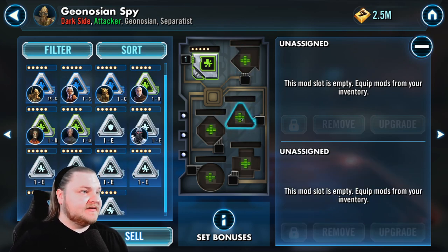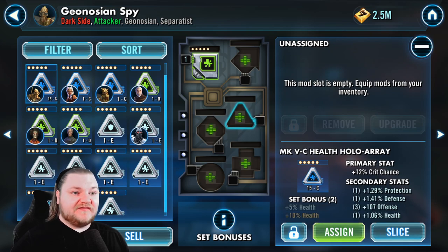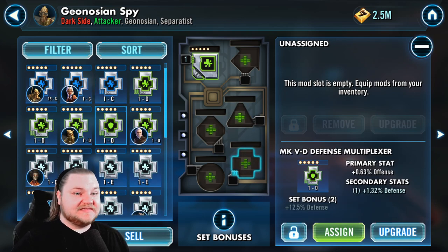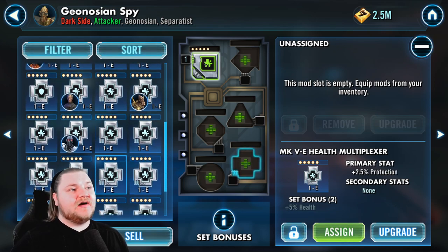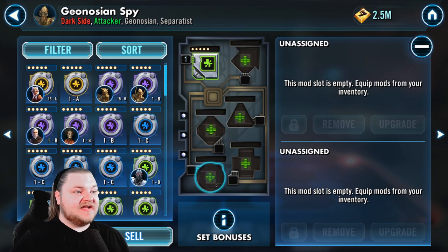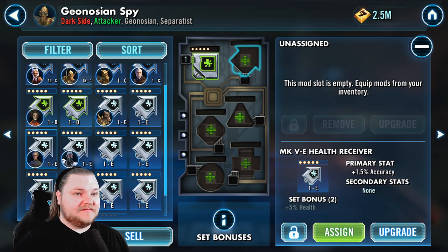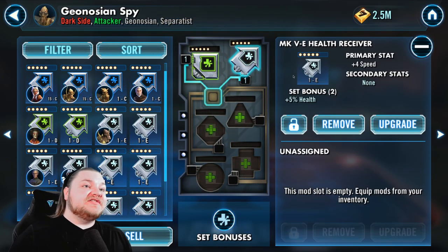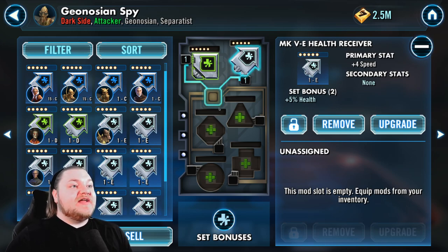When you level a speed arrow up to 15 it gives you 32 speed — a huge boost. Speed arrows are super valuable. The triangle — a lot of people go for crit damage or crit chance, but it can also be protection or offense. The cross can be health, offense, tenacity, potency — a lot of different things. So think: offense on square, speed on arrow, defense on diamond, health or protection on circle, and the triangle and cross are your wild cards. Here's a plus-four speed arrow — let's assign it. It only has four speed now because it hasn't been sliced to 6E yet.